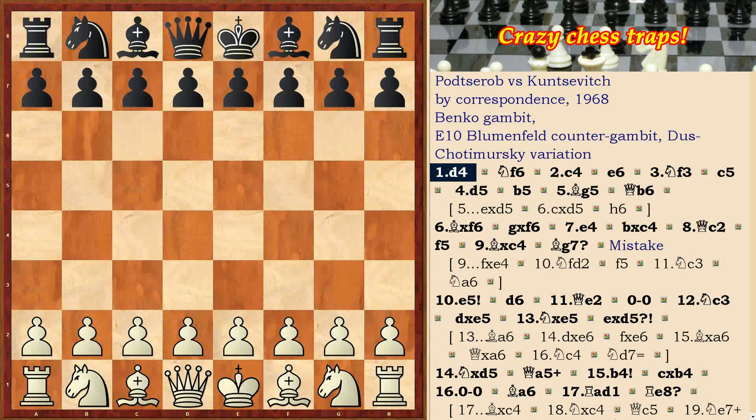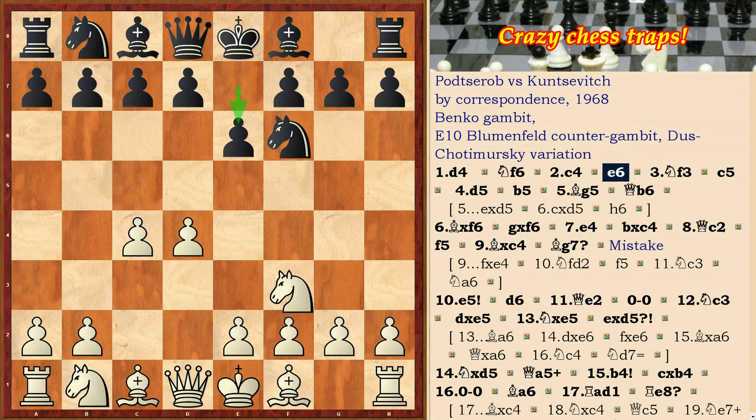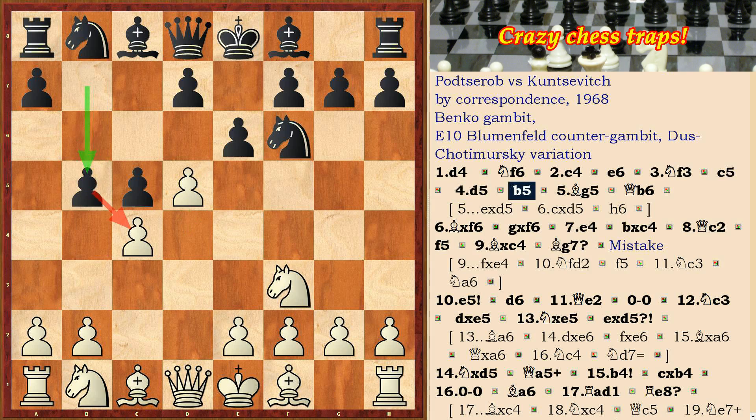We continue to analyze the Benko Gambit today. The opening moves are: d4, Nf6, c4, e6, Nf3, c5, d5, b5.